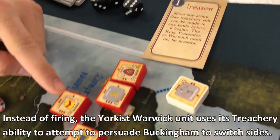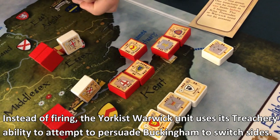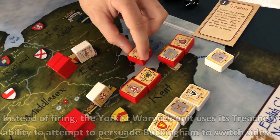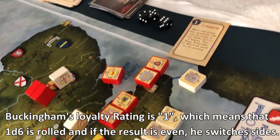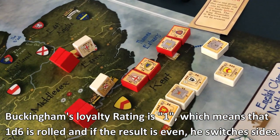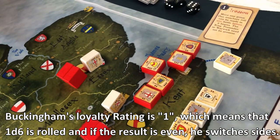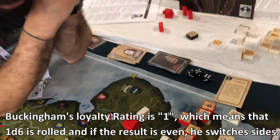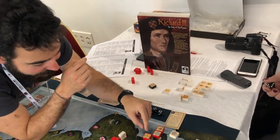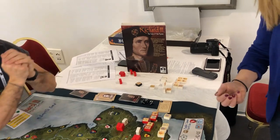What he is trying to do is that my noble — who is the noble of the place — passes to his side. If this happens, we would change this block for his, and the battle would change. For this, what he needs is that on a 6-sided die, if a pair comes up, Buckingham will change sides. If not, he will fight with me. So, let's go.